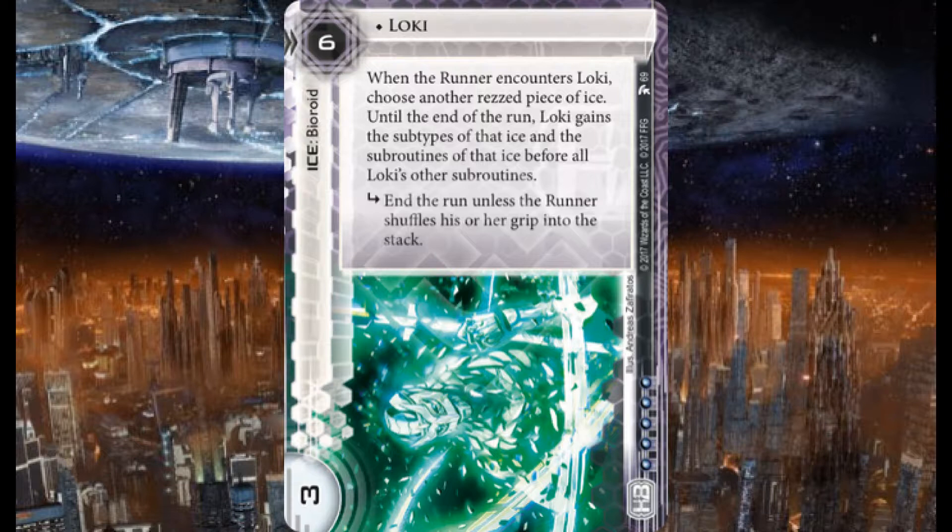Loki's last subroutine: end the run unless the runner shuffles his or her grip into the stack. So Loki could give you trace five give the runner a tag, or trace three place one power counter on Data Raven, or end the run, or the Corp gains two and end the run, or four subroutines of end the run if the runner is tagged — plus end the run unless the runner shuffles grip into stack. This is entirely set up around encounter ice — ice that has those "when encountered" triggers.